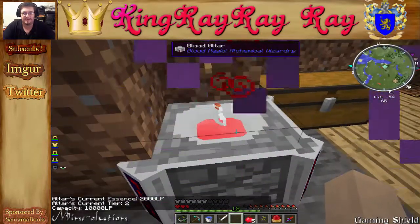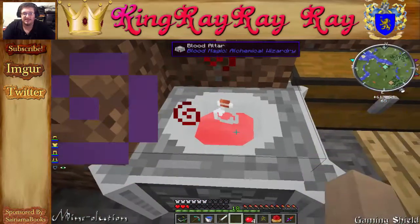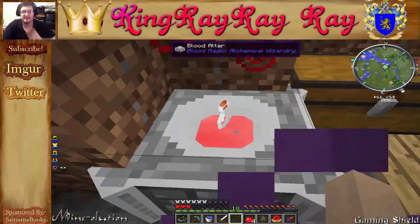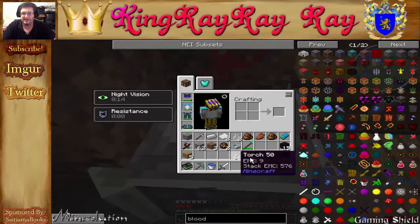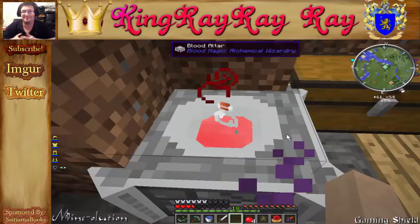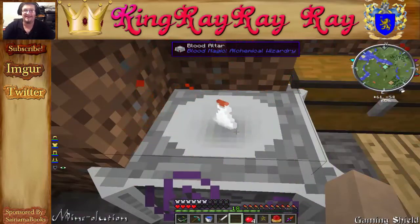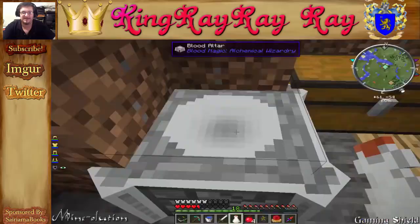Now it's making what we call a flask. Once it's done it will have eight swigs, but the great thing is the repair talisman repairs it, so basically we've got infinite swigs — ain't that awesome!